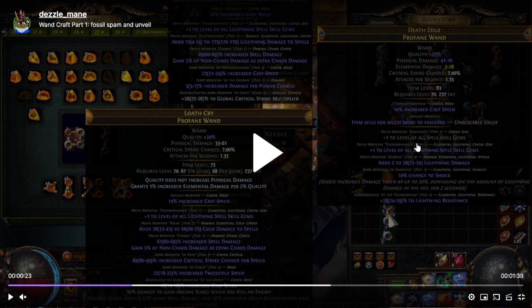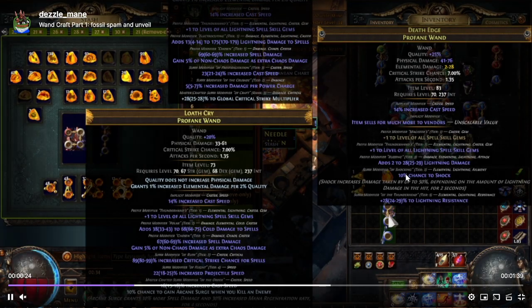At this point, we have the plus one fractured mod — this mod is always on since it's fractured — and we hit our plus one lightning. We have a prefix that's full right now. The prefix we're trying to get is this chosen prefix. To get rid of this modifier, because it does not have a caster tag on it — you see damage, elemental, lightning, and attack — and we have an open suffix, we can bench craft 'can roll caster modifiers', and then annul the wand to force this mod off without losing the mods we want. We'll see that shortly in this video.